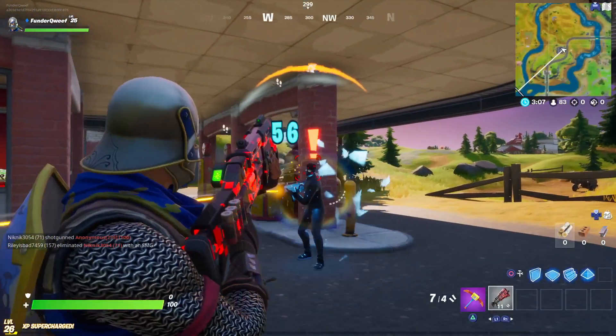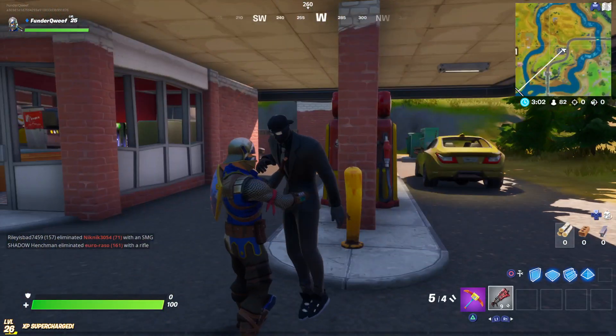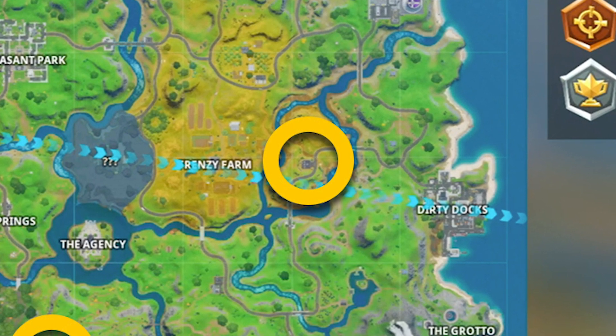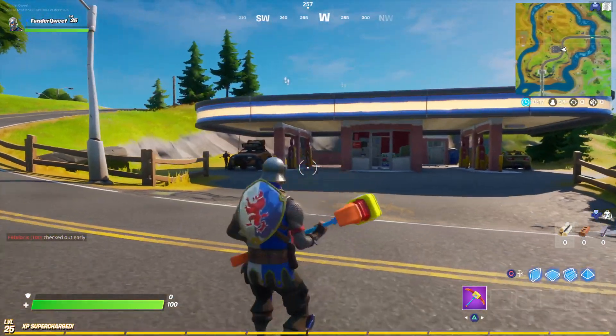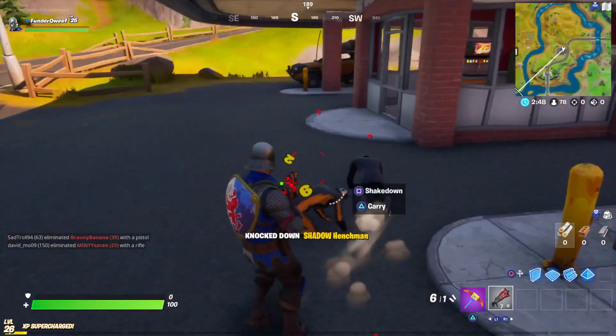Last but not least, for those of you who want a little challenge, this next location will require all-out force. Jump out of the bus and head to the top left grid of G4. You'll see a gas station filled with a few bad guys. Kill them, take their loot and head down this toilet here — this will drop you inside of a secret base.